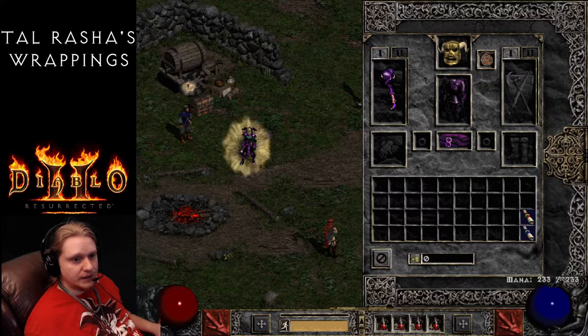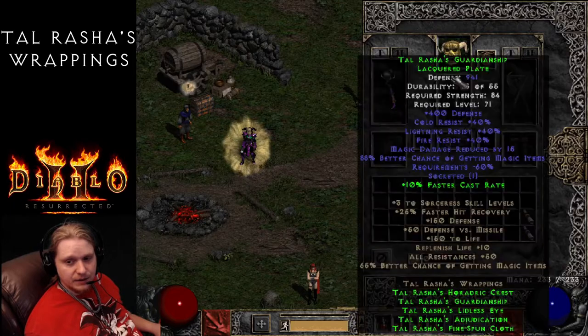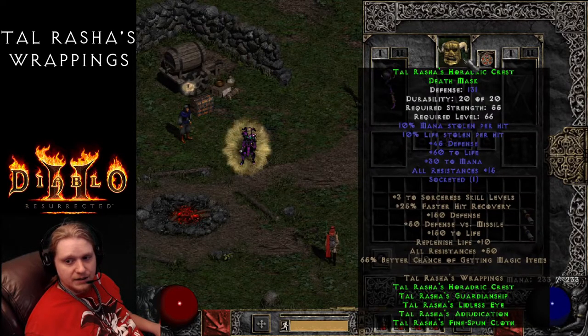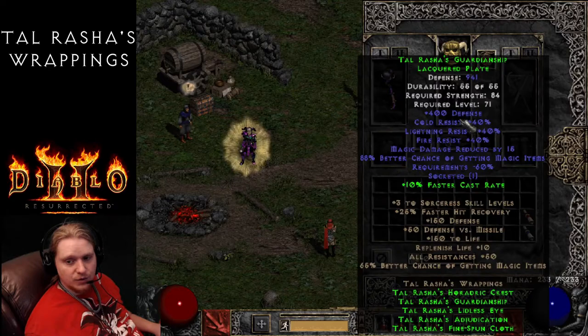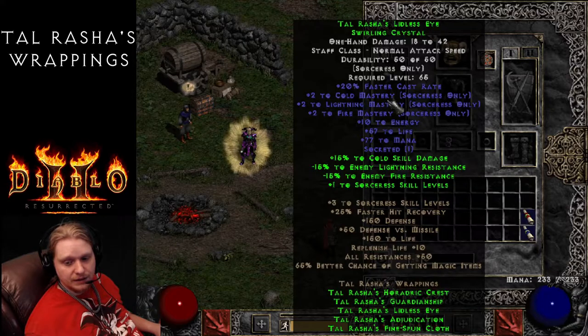The last item is Talrasha's Horadric Crest, the helmet. It has 131 defense, strength requirement of 55, and level requirement of 66, with 10% mana steal and 10% life steal - dual life leech. Stats also include 45 to defense, 60 to life, 30 to mana, and all resistances 15%. Adding up the Faster Cast rate across all pieces: 10, 20, 30, 40, 50 - so 50% Faster Cast total from the set.